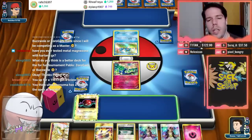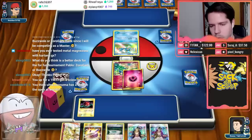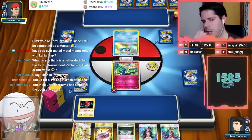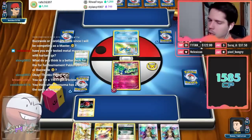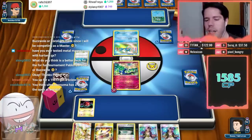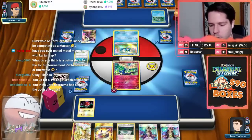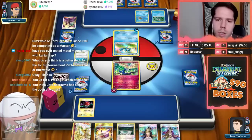I don't usually do viewer battles except on Fridays — choosing one person over others would be unfair. On Ultra Necrozma: Malamar Ultra Necrozma is an okay deck, it just really struggles against Zoroark decks, and that's its biggest issue.